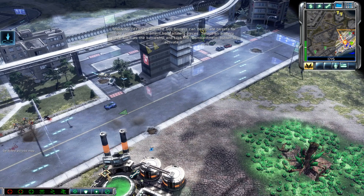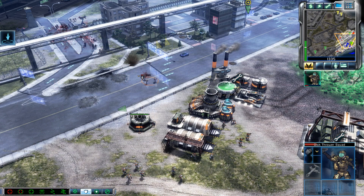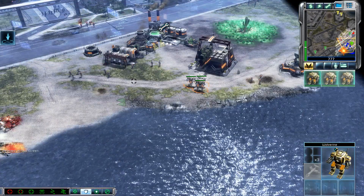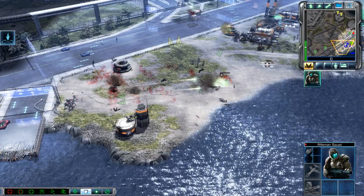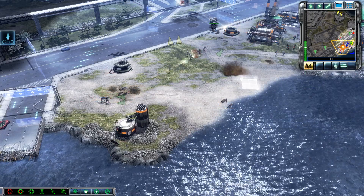Select an artillery piece such as the battleship and click the bombardment button to activate it. Team ready. Somebody call for some blasting? Unit ready. That's it! Let them have it! Securing area. Riflemen move out. Steady!